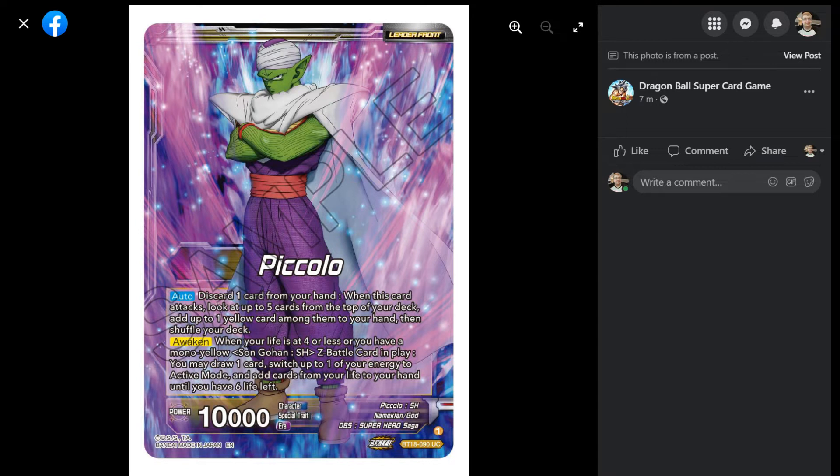One time we had the Zamasu match at the first tournament and he forgot to charge, proceeded to activate his leader ability, and dropped a Black Mask Saiyan. Oh no. Or Black Mask Saiyan or whatever — in either case, he didn't draw. You want to avoid that.